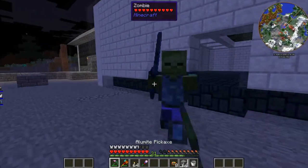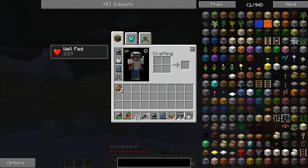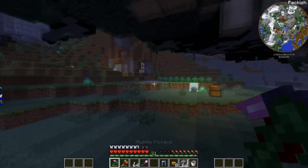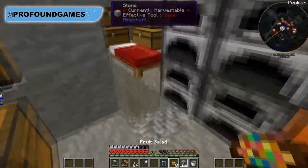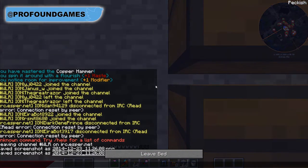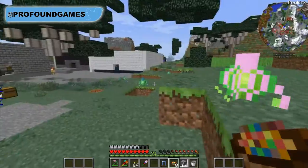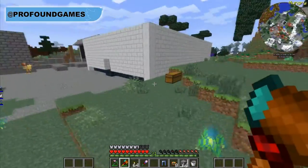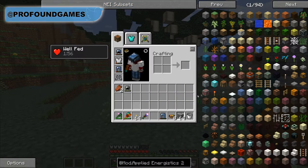Today we are going to work on Applied Energistics and logistics — yes, I'm really stoked for it! I'm going to do quite a bit off camera because it's really grindy, and then show you guys most of the things. I'm not going to show how to craft every item on camera because you can find everything in NEI and stuff like that. My NEI is a bit broken so I have to work around that.